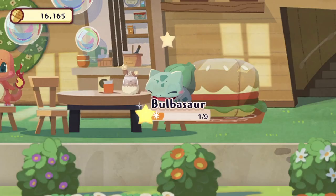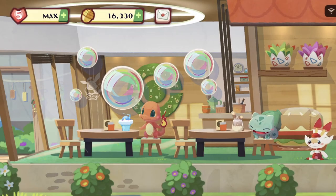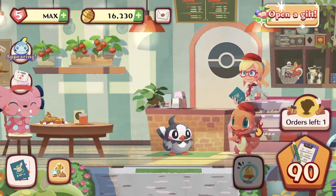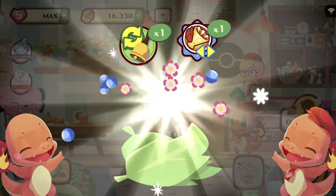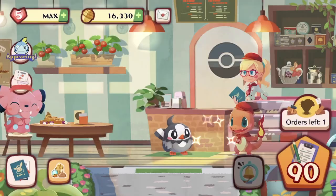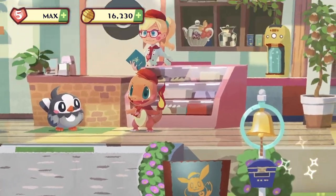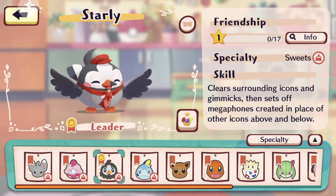Stoutland looks very happy. The very last stage — who's next? It's Starly. Let's open up the gift and collect items we've barely used so far. Let's do this — we need to treat Starly to a very auspicious dessert.